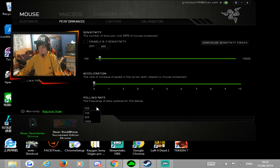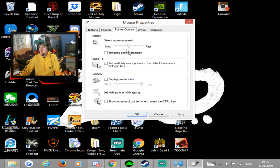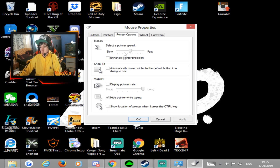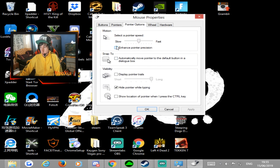Otherwise, when you're aiming left and right, it's not going to be accurate — it's going to be all wavy. So just make sure you have it on 125. For my Windows sense, I have 6. And when you go to mouse properties, you want to turn off 'enhance pointer precision'. Turn that off — that basically gets rid of mouse acceleration. It's not really good to use mouse acceleration in FPS games.